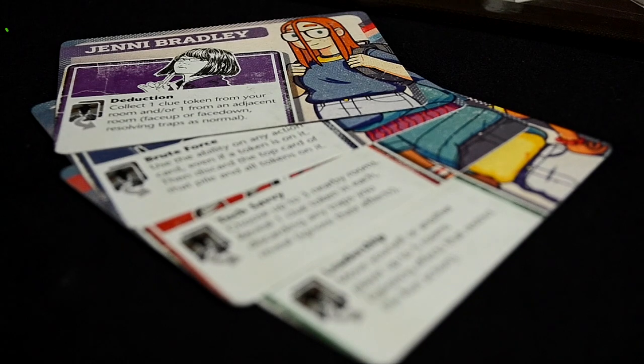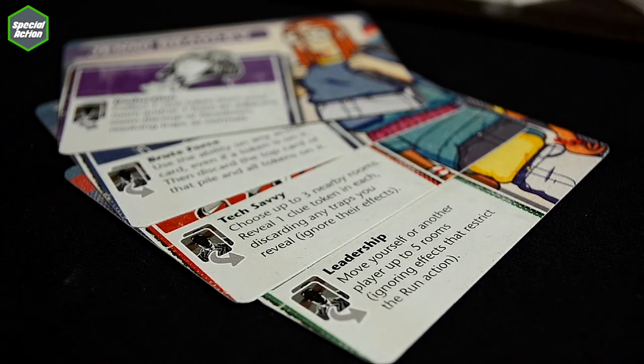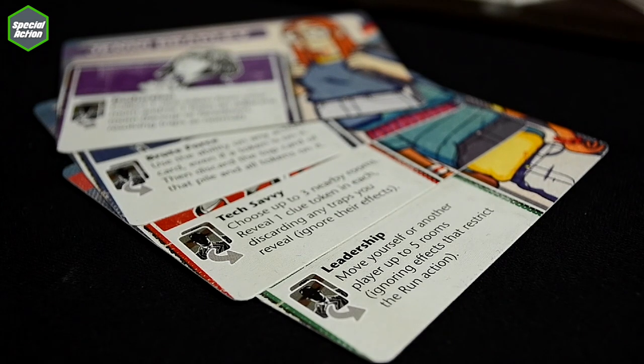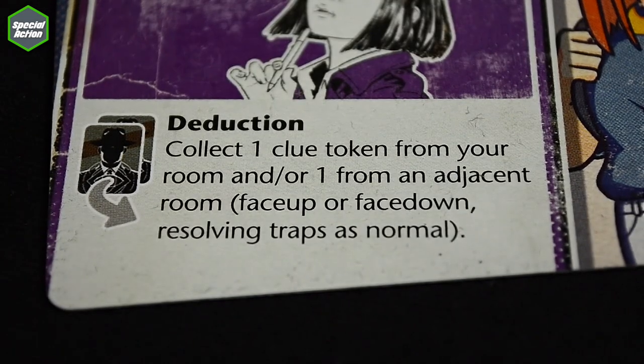Another action you can take is your character's special action. Each character has a special action listed on their card. You can activate it by discarding any two cards from your hand as one action — then just follow the text on the card.